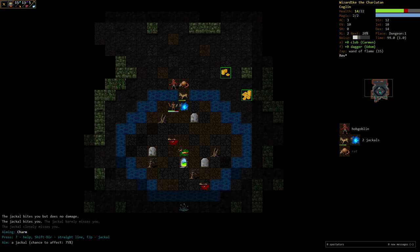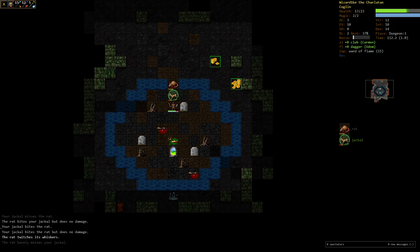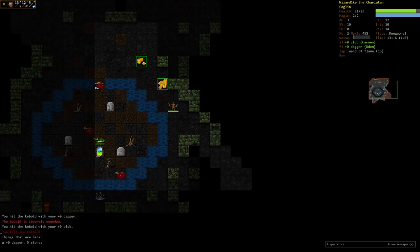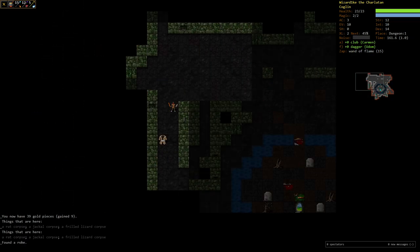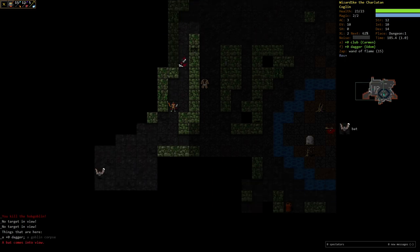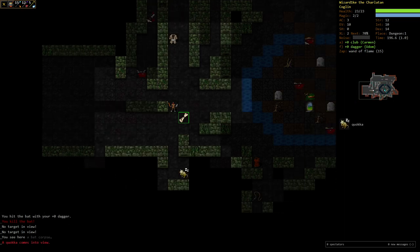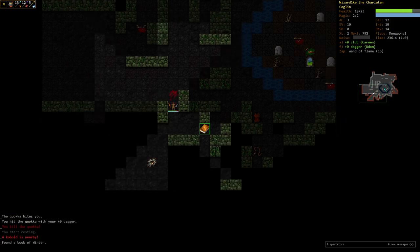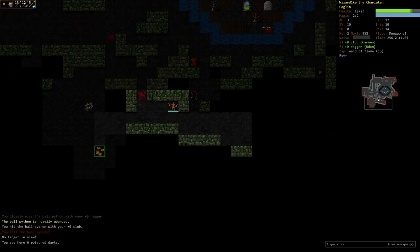Throwing out another charming to keep going - it resisted. Trying to get the jackal beaten up since that's one of the tougher ones. Found a robe. By Lair I need to have metal armor. At the moment I can wear whatever but I probably want heavier armor. Getting collateral kills is the main thing I'm worried about with this character.